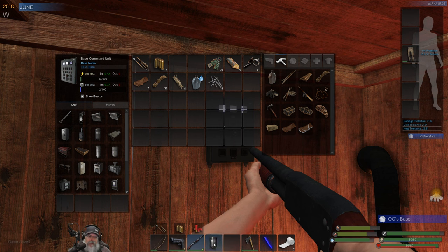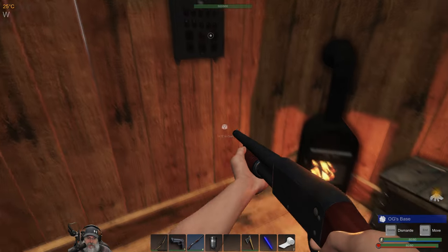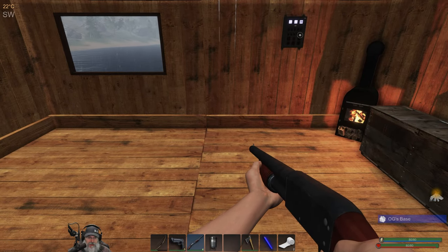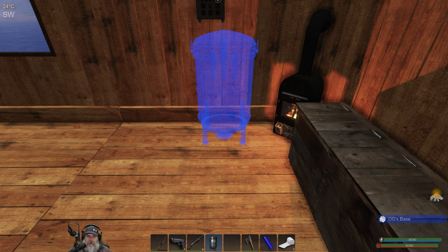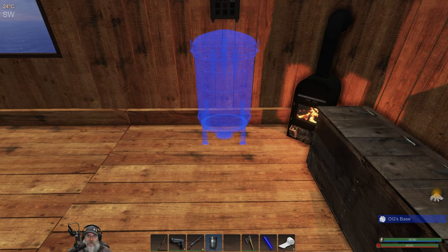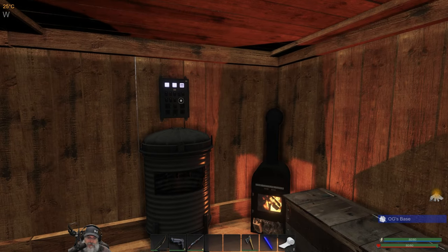Let's go ahead and set the refinery down — we'll just put it right under the BCU for now. Everything here is temporary; we'll be rearranging stuff as the base expands. It doesn't use any power per second, probably because there's nothing in it yet. We'll do the upgrades later — can't afford to do that right now. So we made the shotgun and the refinery. Now we want to make ourselves a pick and start grabbing ore as we come across it so we can refine it.